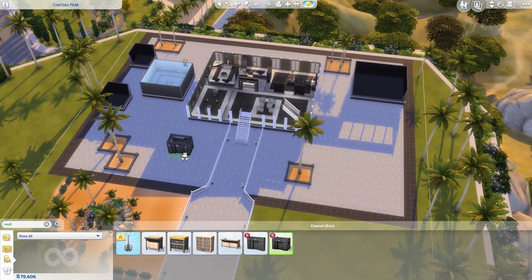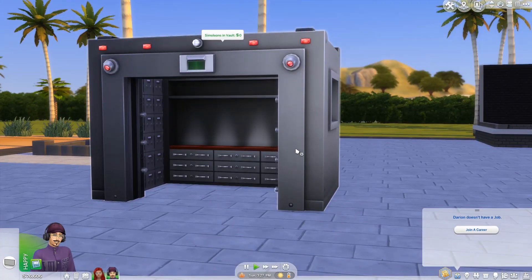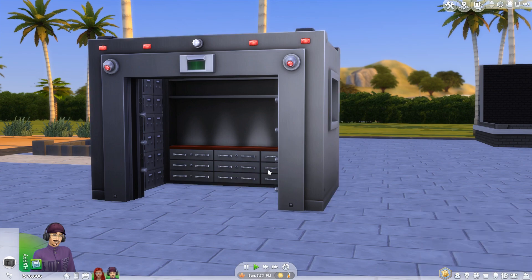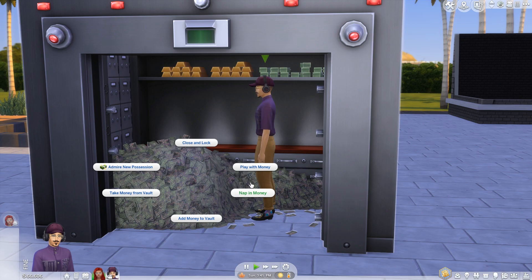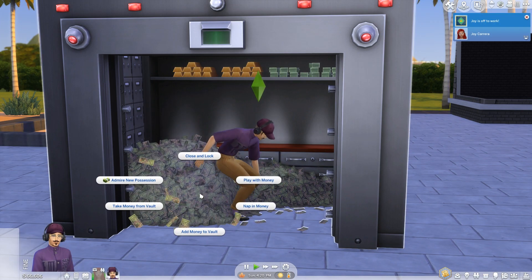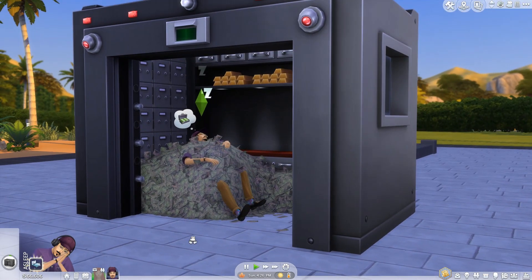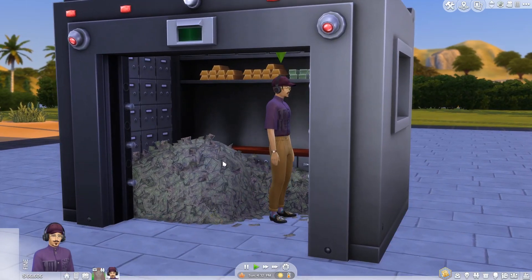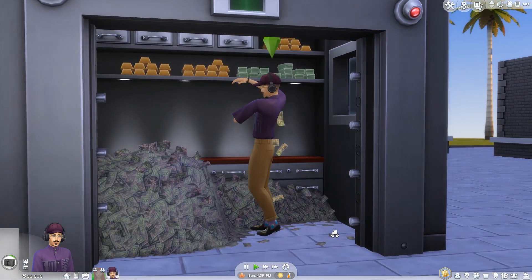The vault is a 4x3 object you can place anywhere on your residential home. With it you can close and lock the door and add money to the vault — it transfers money from your household funds, subtracting the amount you put in. Once you place money in, you get all sorts of new interactions. I added 10,000 Simoleons and it was enough for my Sim to play in the money and nap in the money. The original purpose of the vault is to secure your money and show off a huge stack of gold bars, silver bars, and cash that you can play in — you can also take money out or add more whenever you want.